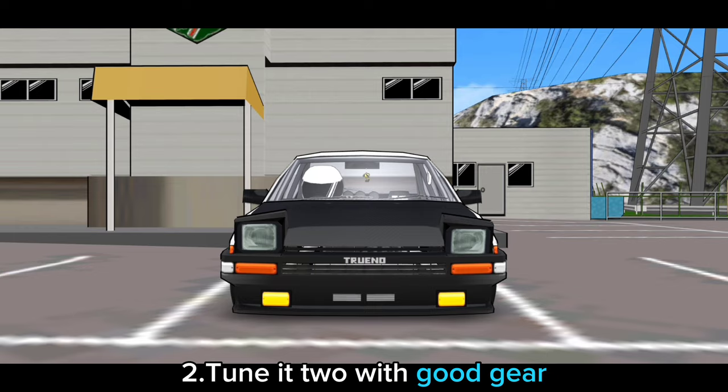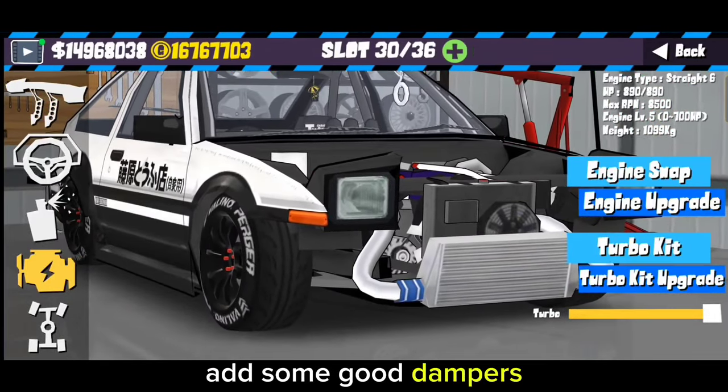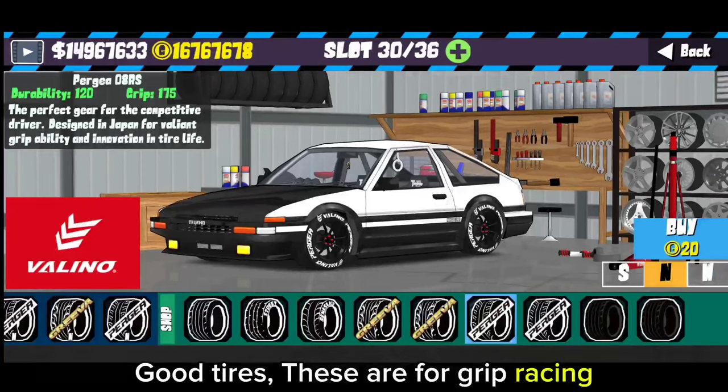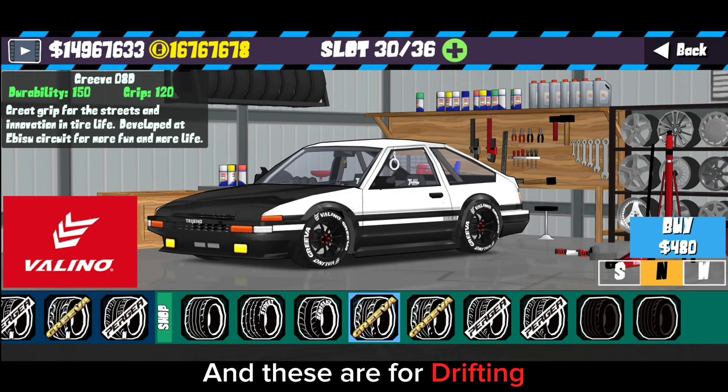Tip 2: Tune it with good gear. Add some good dampers and engine upgrades for better lap times. Use good tires — these are for grip racing, and these are for drifting.